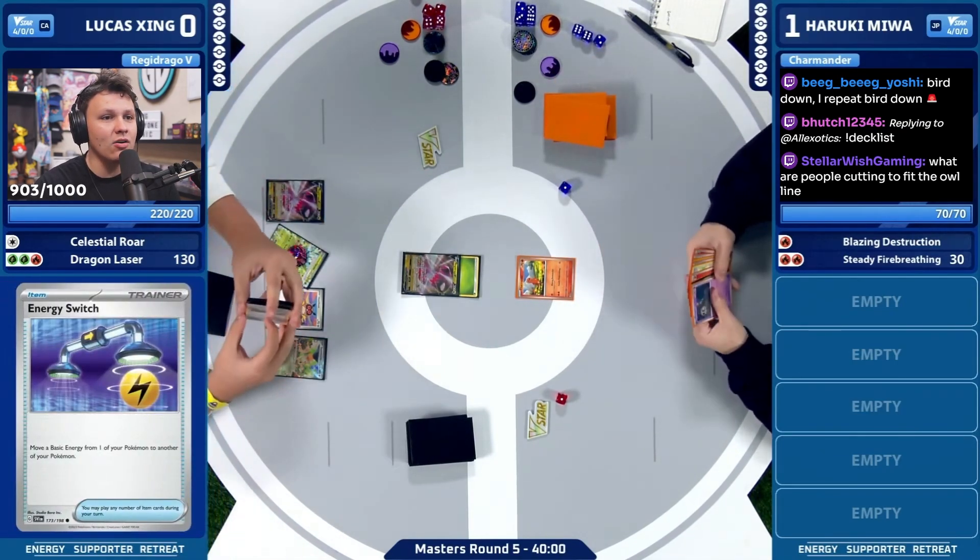Haruki also did not grab B-Doof there, which is interesting — maybe it's prized. But having the potential B-Barrel seems pretty good on this next turn. It's got to be a pass — Lucas is overcooking here for sure. There's a pass — could have played the Ultra Ball or the Vessel to thin out the deck. Dusnoir top deck from Haruki. Goes for the Rotom draw — could have drawn with Rotom last turn as well. Now it's deciding to go for the draw, but I think Lucas has guaranteed game.